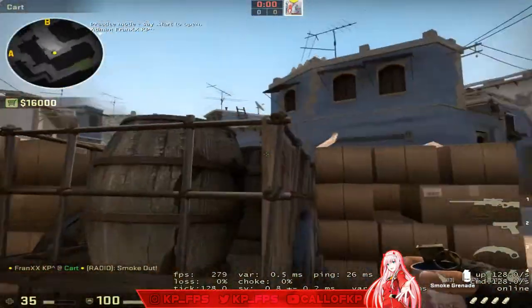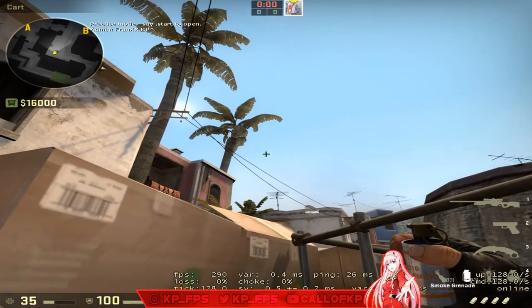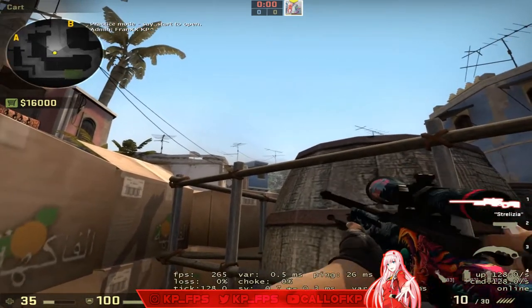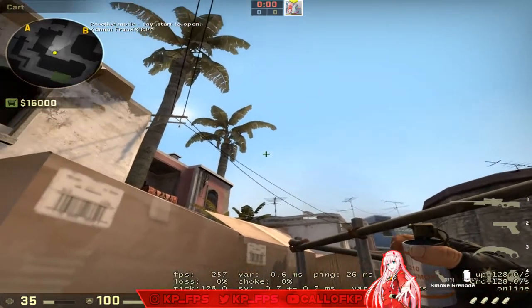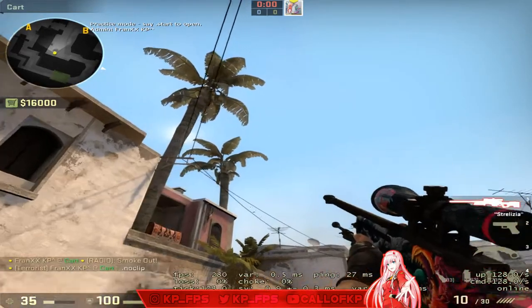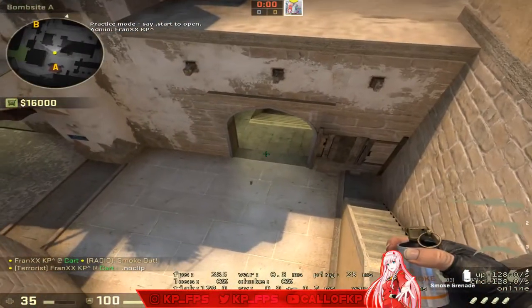Top connector: wedge yourself into the second corner. There's an antenna you want to cover with the top of the smoke grenade. Left-click throw — standard left-click throw — and that'll smoke top connector.